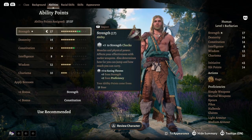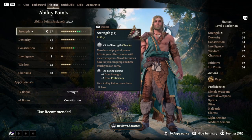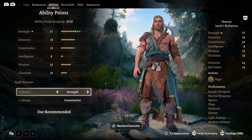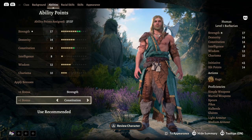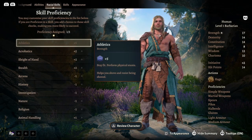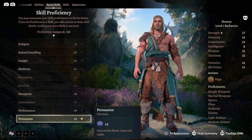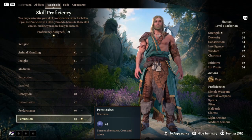Ability scores are as follows — odd numbers are never the end of the world; they may come in handy when we start looking at possible feats. Our plus two is going to go to Strength and our plus one to Constitution, as Wulfgar has two things first and foremost: beef and cake. For our racial bonus skill proficiency, we're going to drop it into Persuasion.